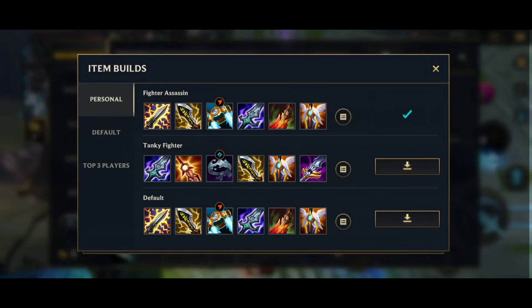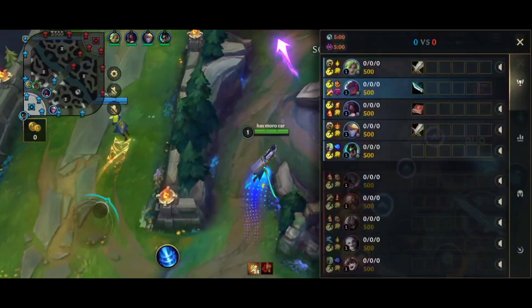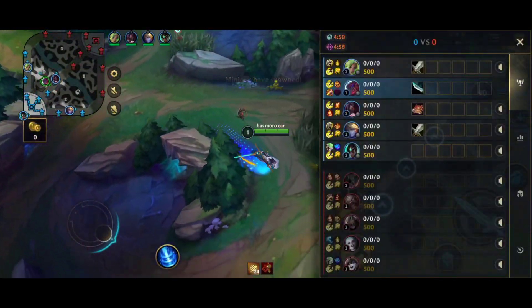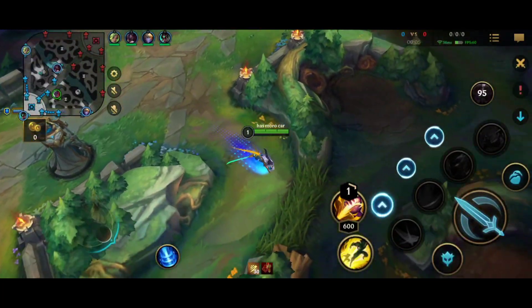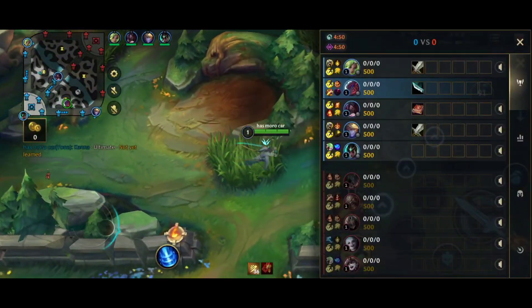I decided there's no point to talk about the build at the start so I'll just talk about it in game. Basically you either go Borg first or Charge Blade depending on the enemy team. If they are tankier you go Borg first, if they are squishier you go Charge Blade, and I hope I went Charge Blade this game because I honestly can't remember.